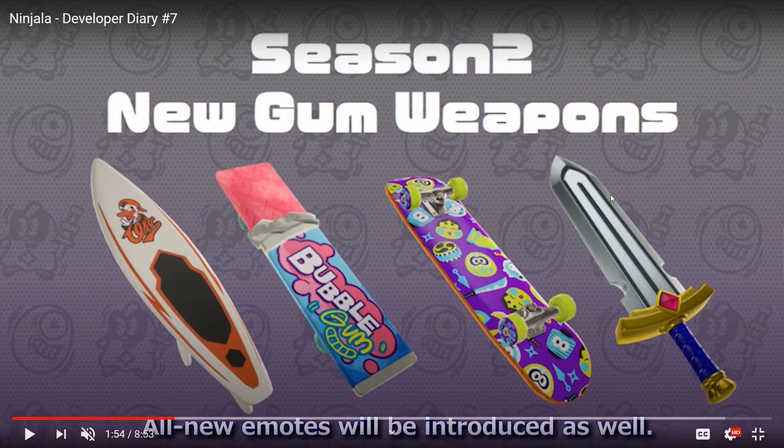That's going to rival hammers in terms of damage output. There are different boards: this one here is the festival board, which is the base board, then we have the Kamukamu Plate, the Homerun Surfer, and the Ninja Caliber.